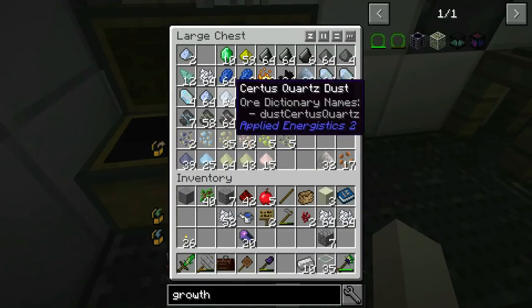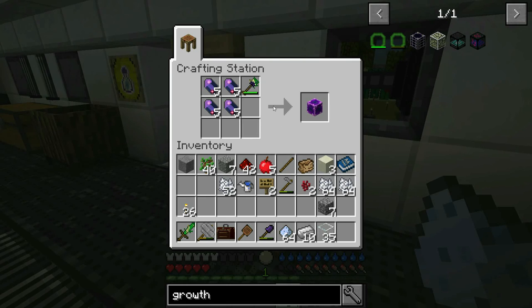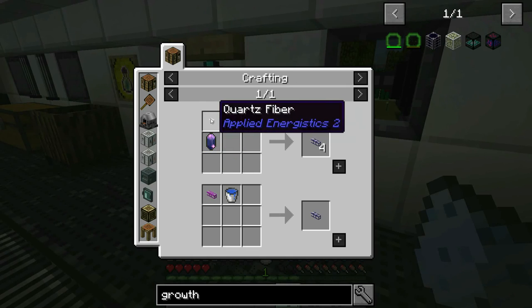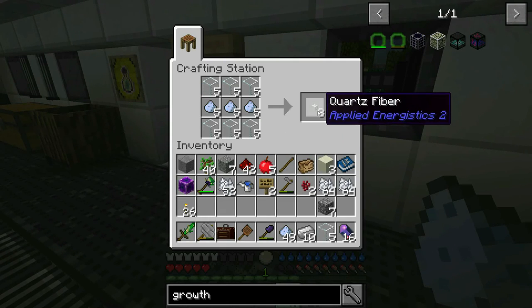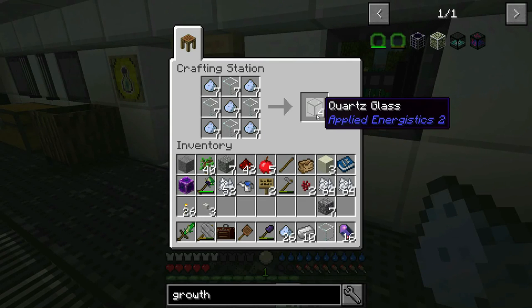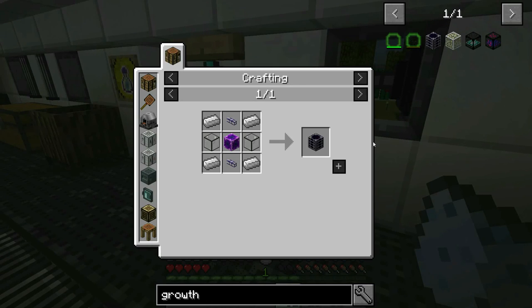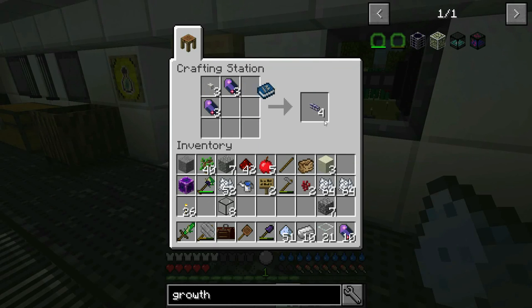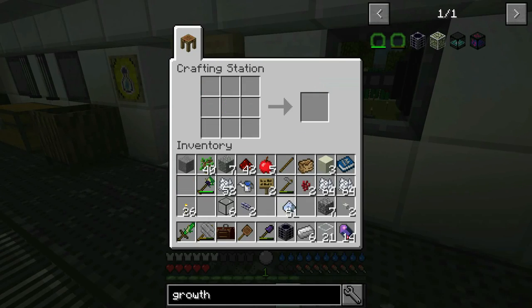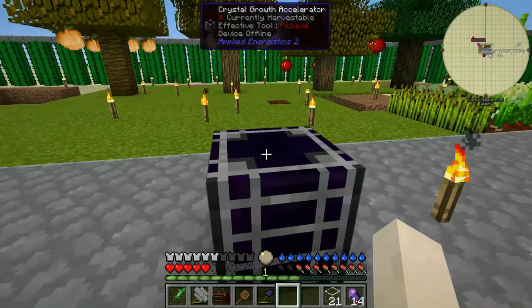I'm going to pick up some more certus quartz dust and get started with the growth accelerator. A fluix block is made from four fluix crystals. I'll create only one, then make the ME glass that needs quartz fiber. I'll create three for now — I don't want to overproduce. I'm going to create two sets of the ME glass because I think we're going to need it. I'll create one set for the growth accelerator and we should be able to craft it.